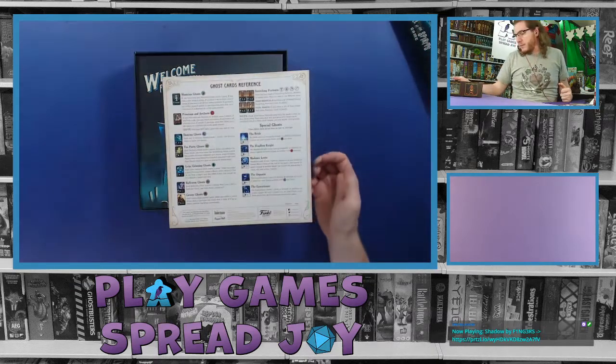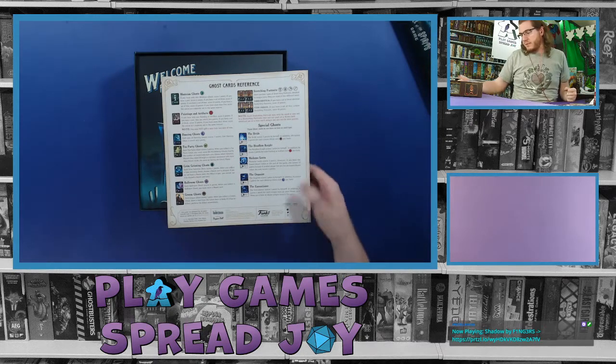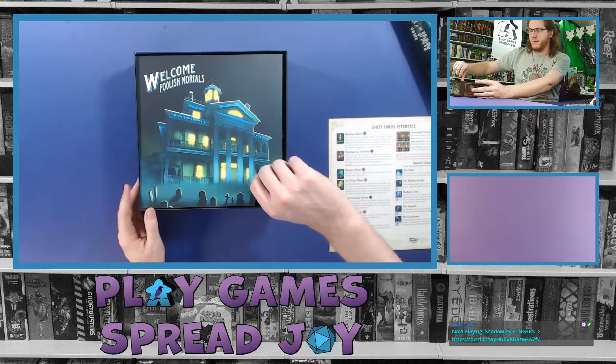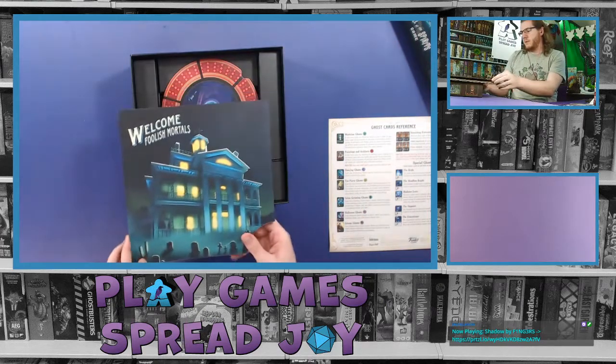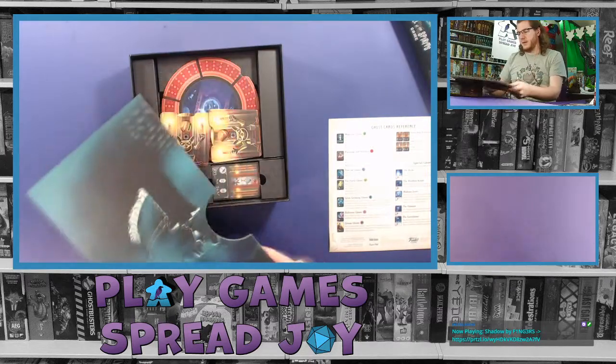This is manufactured by Bifonco, a game by Prospero Hall, and of course it's a Disney IP. So, welcome, foolish mortals — it's right on the back of the game board itself. I'll unfold it — yeah, we've got to see the back of this.